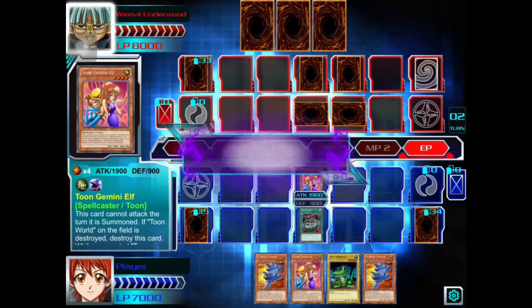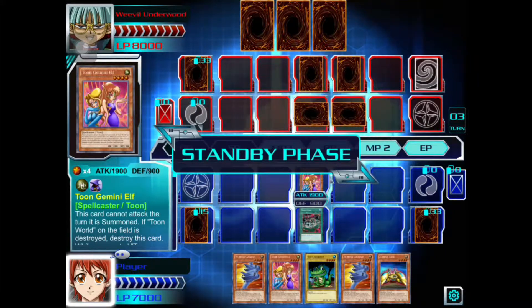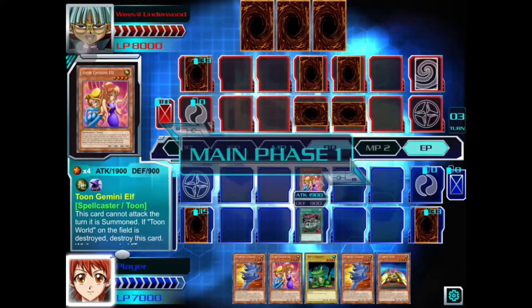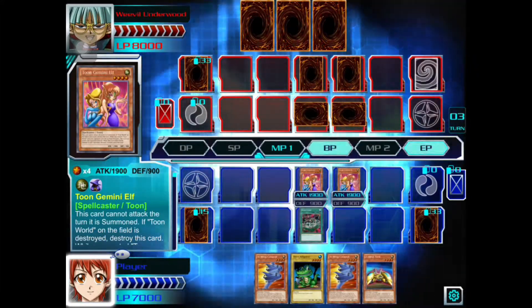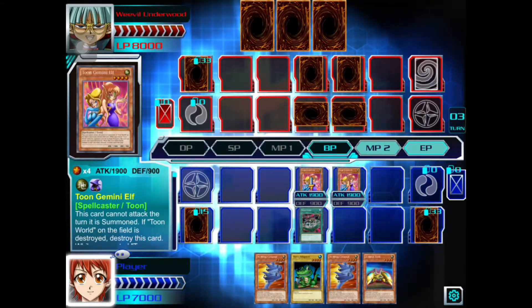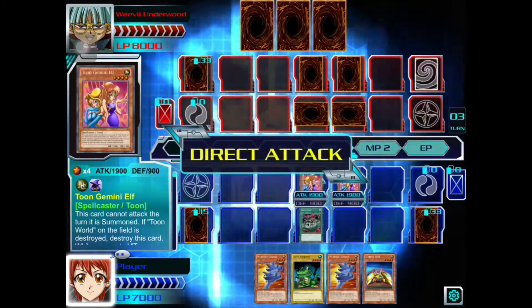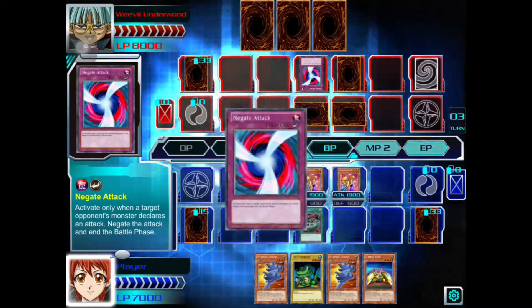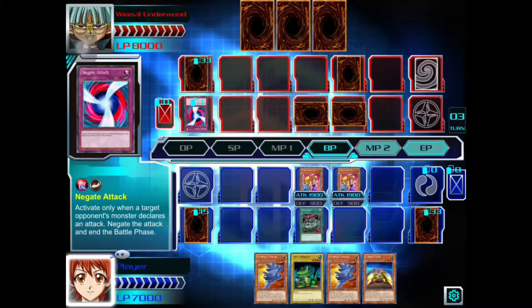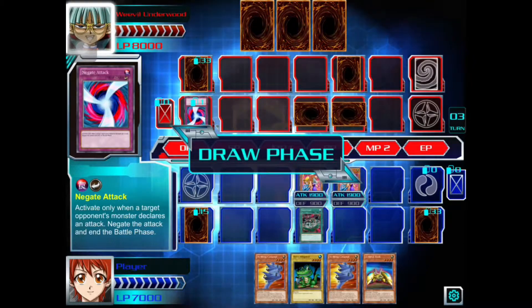He puts another face-down card. We summon a second Toon Gemini Elf and attack with the first one directly — but the attack is negated. I end my turn.